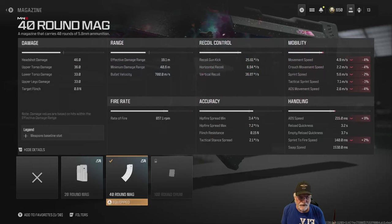The 40-round mag — yes, it hurts mobility and handling slightly. But at 857.1 rounds per minute, this thing is going to be a bullet hose, so we'll need the extra 10 rounds. It'll come in handy for multi-kills. Let's take this beast onto the field of battle and see how it performs.